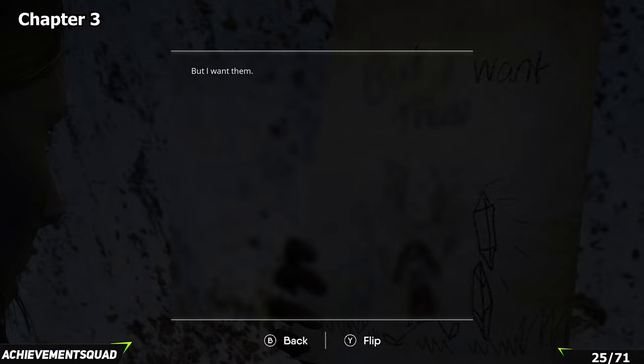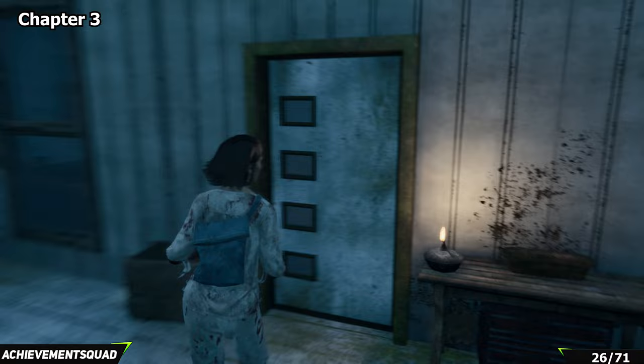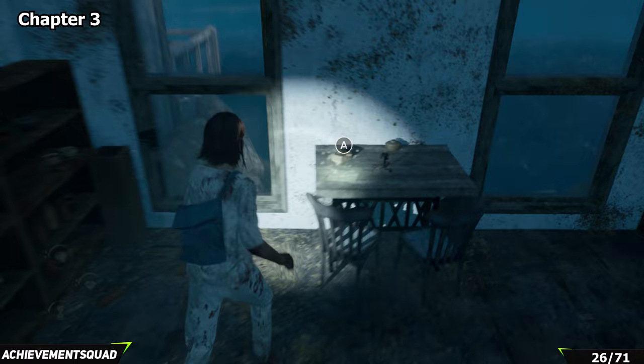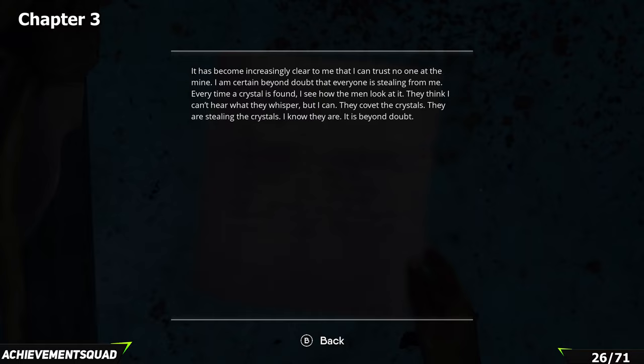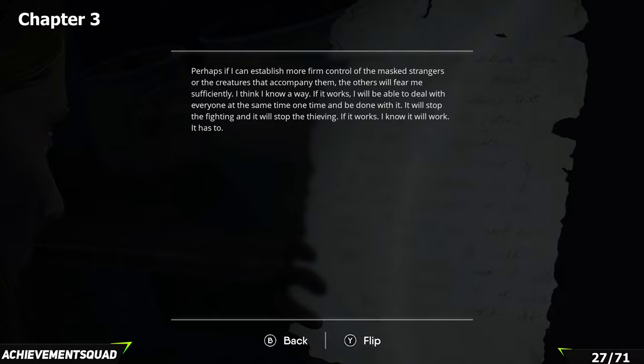Before picking up the next one you'll need to clear out the area — I've already done the enemy clean-up in advance. From here exit out the window, take a right and go back into the room. This room on the left will now be open — as you come in there is a collectible on the desk just here. And then just to the right of that collectible you'll also find another collectible.